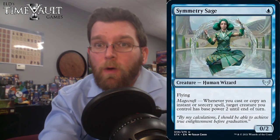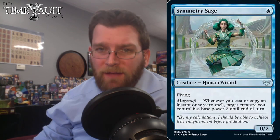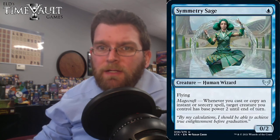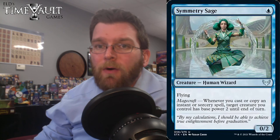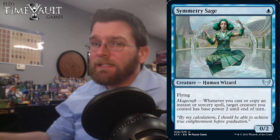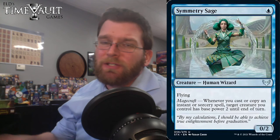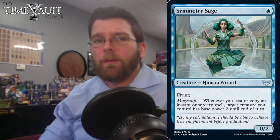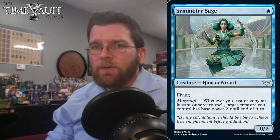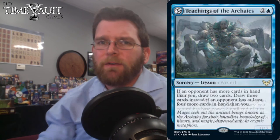Symmetry Sage: 1 mana, 0/2 with flying and Magecraft — whenever you cast or copy an instant or sorcery, target creature you control has base power 2 until end of turn. You kind of have a 2-power flyer if you can consistently cast instants and sorceries each turn, which is not generally what you want to be doing in limited. Generally you want to be playing creatures and committing to the board, so this one's probably a trap.